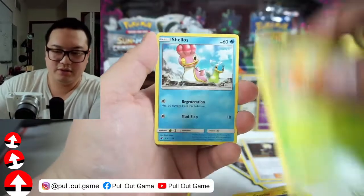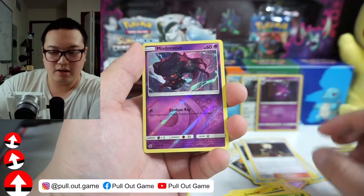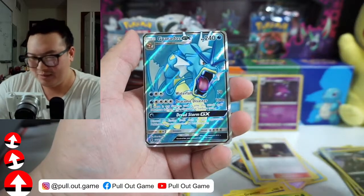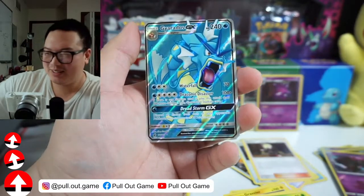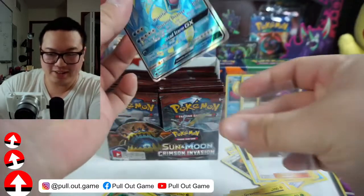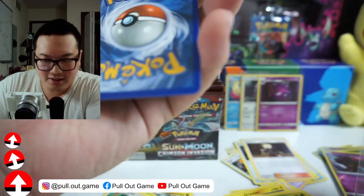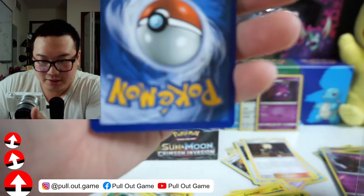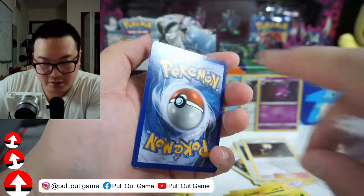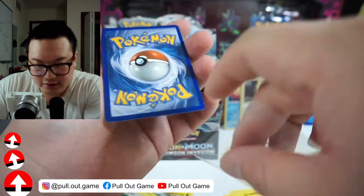Punkek, Exeggcute, Weedle, Shellos, Buneary. Wow, a lot of Misdreavouses. And speaking of Gyarados — we got one right here! Oh no — did I just destroy you, Mr. Gyarados? Well, this card wasn't perfect to begin with. There's some whitening up here. I don't think I did all that.